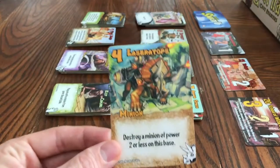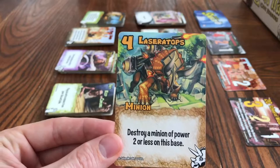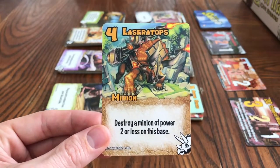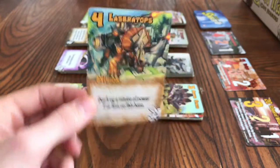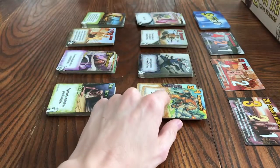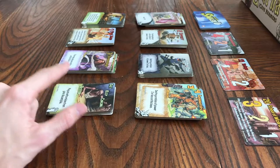You get power by minions. Here's a minion that has four power — that's the four on the top. Laser Tops. Most of the time, minions have actions on them. Cards that are minions say 'minion' on them, and cards that are actions say 'action' on them.